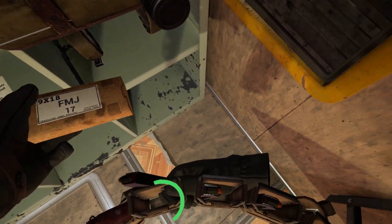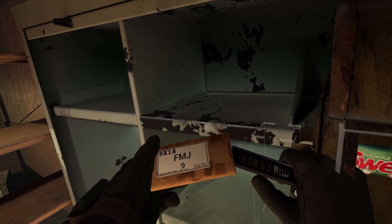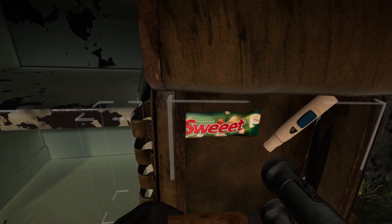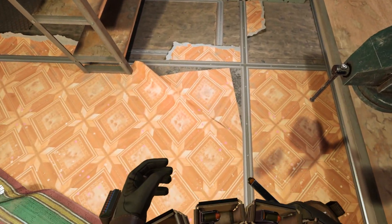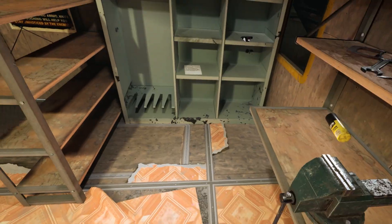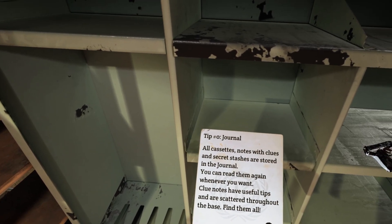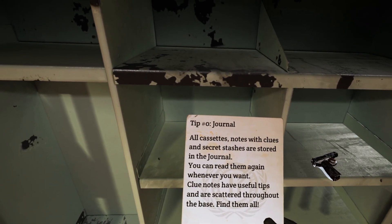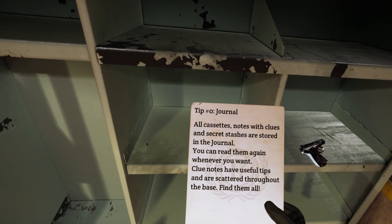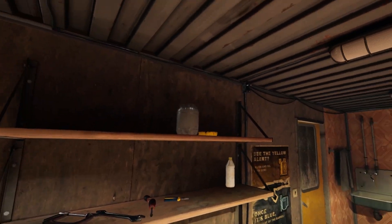There we go — we can put that in there, and there's one right here. Now we're going to load that up. There are nine left. It shows the quantity in real time — that's cool. That's kind of sad that I lost all my magazines and bullets from the tutorial, but honestly it makes sense. All cassettes, notes with clues, and secret stashes are stored in the journal. You can read them again whenever you want. Nah, I'm alright — sounds like too much work.